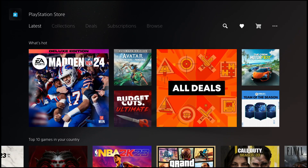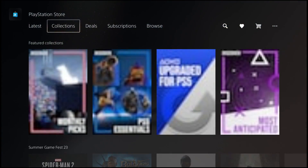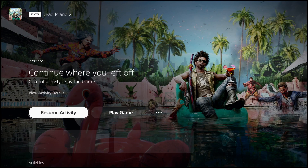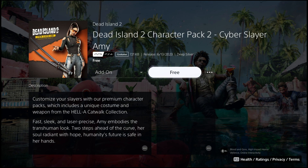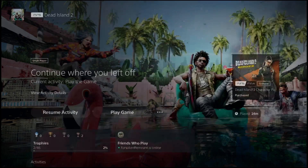If you guys already have the expansion pass purchased from before and you want to download some of these skins that were supposed to be included on day one, we'll show you guys exactly how you can get these downloaded. Normally you can just type in the name of the pack, but the store was lagging behind. On the PlayStation 5, what you'll want to do is just simply hover over the game and you'll notice that the packs are located here on the far right. It says the pack is free for me because I've already bought the season pass. I'll switch it around and it'll go back to $7.95.